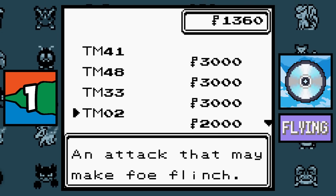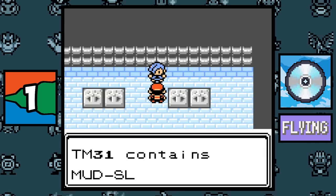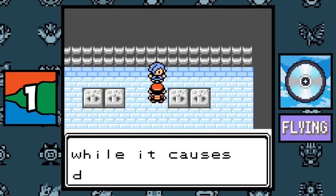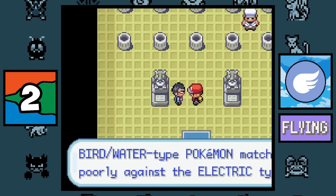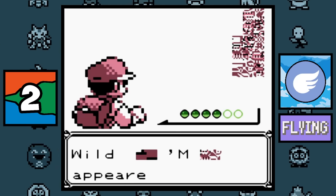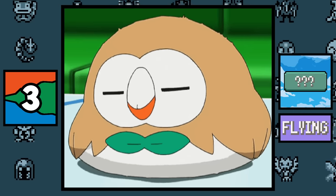Another fact about Earthquake: Aerodactyl couldn't learn it until Generation 2, but if you transfer it back to Generation 1 with Earthquake it does a really weird animation in Pokémon Stadium. Flying type: in the Johto games there are no teams that utilize the Flying type — not even the Flying type gym leader Falkner. He gives the player the TM for Mud-Slap, which is honestly the complete opposite of what you'd expect.